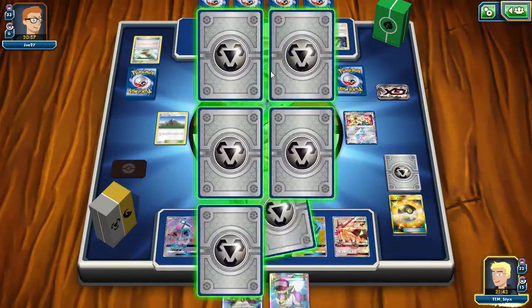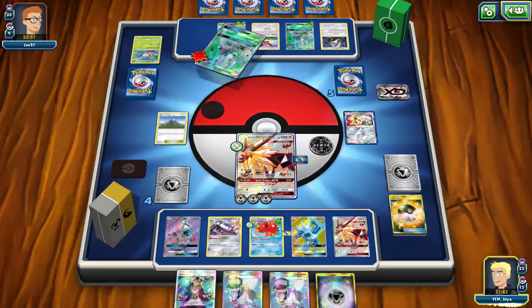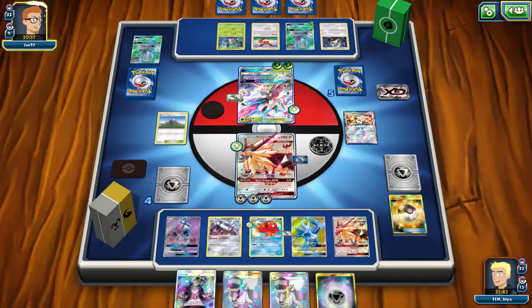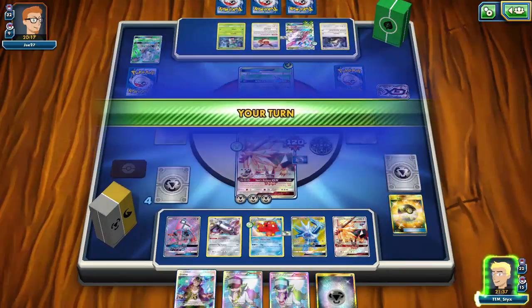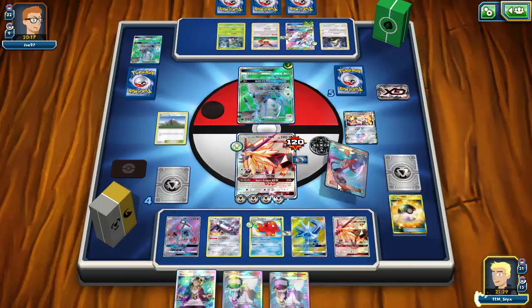At the very least I'll be able to Meteor Tempest next turn and take a one-hit knockout on Lurantis, Golisopod, or Leafeon. Still no energy though. I guess the game is telling me to run 13-14 or even 15 Metal energies — close to one-fourth of the deck. My opponent retreats into Golisopod for First Impression on my Solgaleo. I'll be able to take the knockout on it next turn — and I get Skyla.